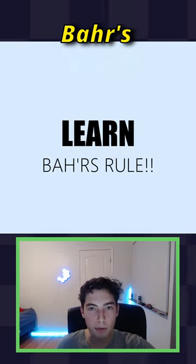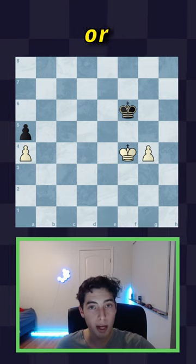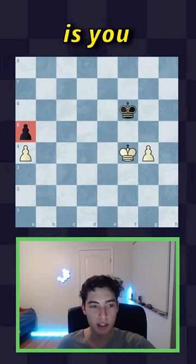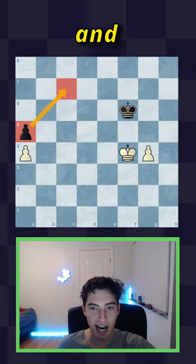Let me teach you a really neat trick called Bar's Rule. In a position like this, to understand if white can win or if it's a draw, all you do is take the pawn on the rook's file and draw an arrow diagonally down.